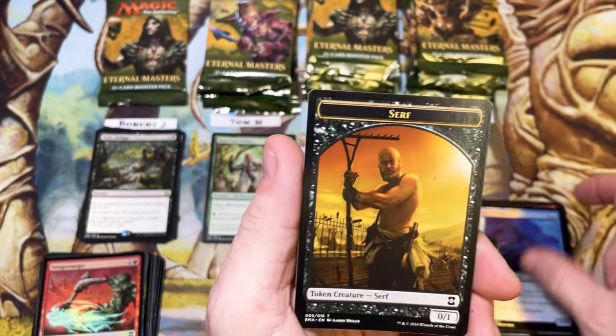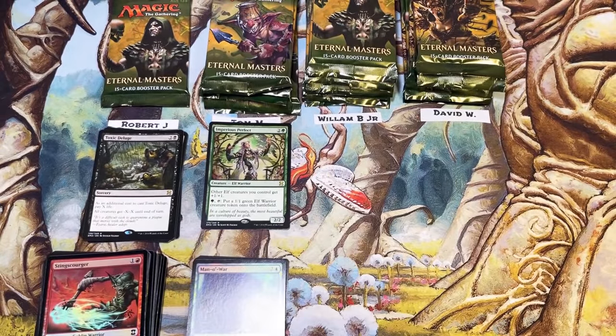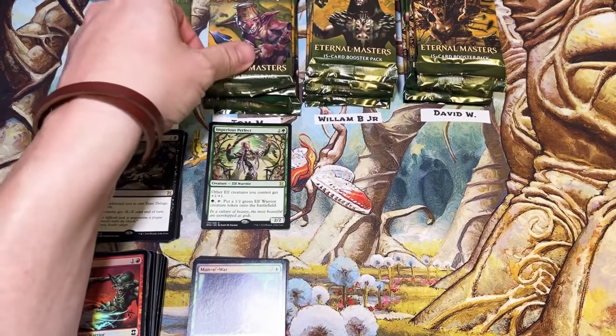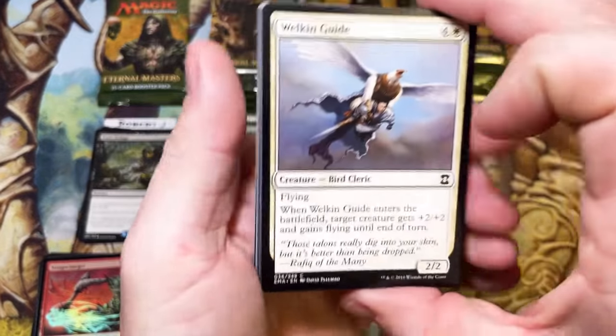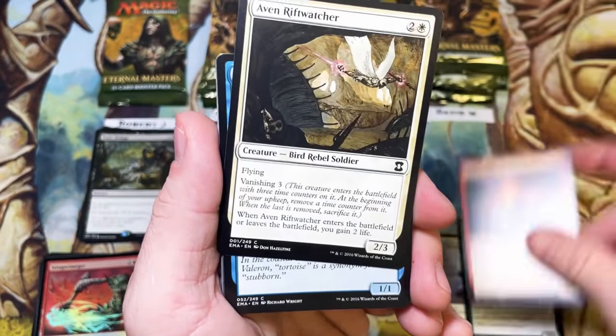Chain Lightning — awesome uncommon. Relic — awesome uncommon. Into Imperious Perfect for our first rare. Mana War and a Wurm token of all things. Starting off with an elf — that was an uncommon out of Lorwyn that got upshifted years ago. Prowling Pangolin, Dragon's Egg — that guy looks like he's wanting to eat a strawberry. Counterspell, another Chain Lightning, Honden.